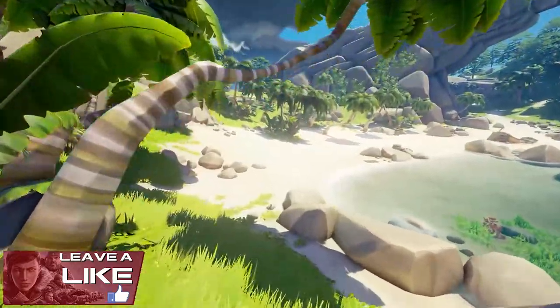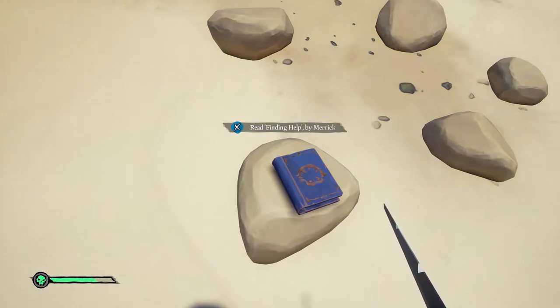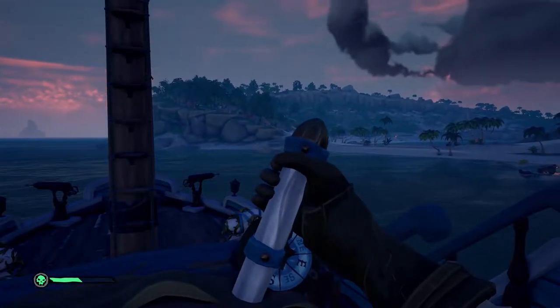The second of Merrick's journals can also be found on Cannon Cove. Head back to the beach on the west side and head north towards the pier. You will see the journal lying on the floor in front of a large rock formation.